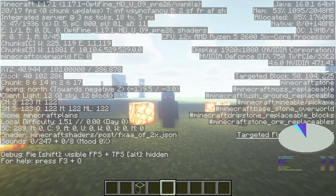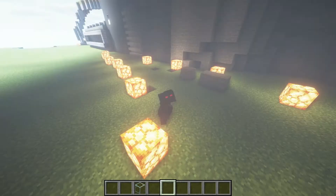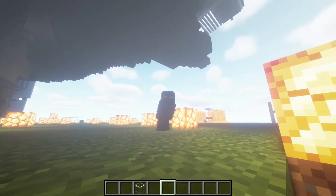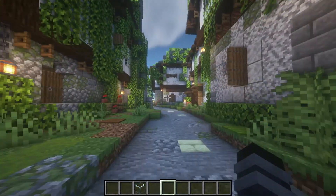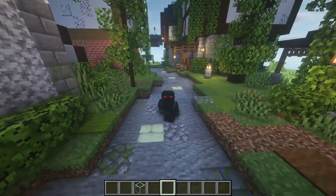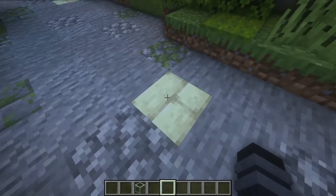Let's talk about performance for a second. You can see if I press F3 — which is another reason to move — that whole informational screen appears. You can see in the top right my specs: I've got a 750 Ti as a graphics card, and my device is running fine with shaders. Just look at the pure quality here — I'm flying around my little village and still getting pretty good frames.